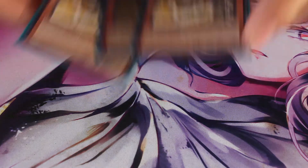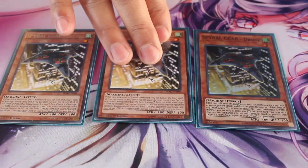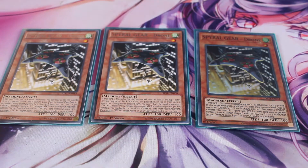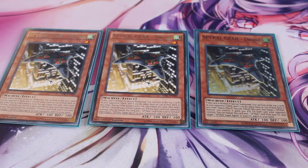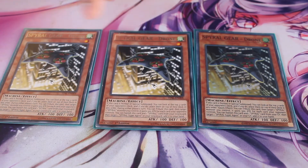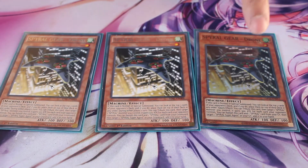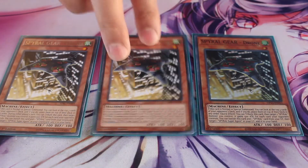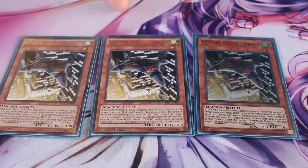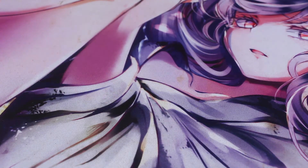First, you run three Spiral Gear Drone because it's your starter — it lets you do everything you need for the Spiral archetype. Spiral likes to see the top three cards of your deck, and Spiral Gear Drone lets you rearrange them however you want. Its other effect is when it's on the field you tribute it for one of your Spiral monsters to gain 500 attack for each card your opponent controls. When it's in the graveyard you can banish it and another Spiral card to add Spiral Super Agent to your hand. Three is optimal, and it got off the ban list a few months ago.